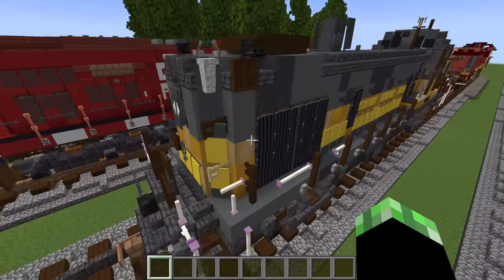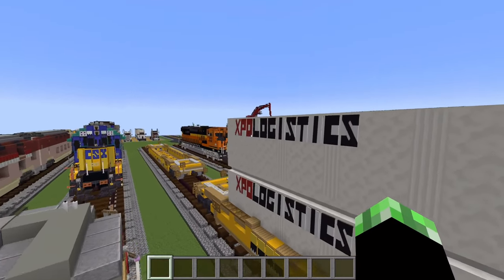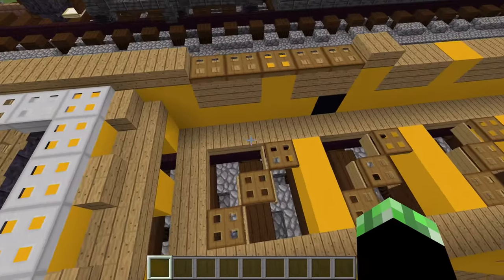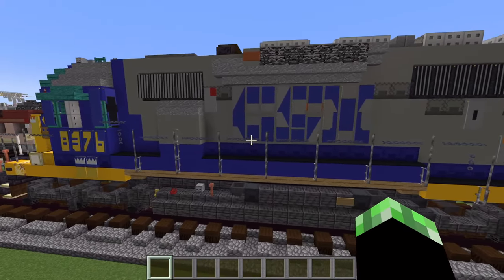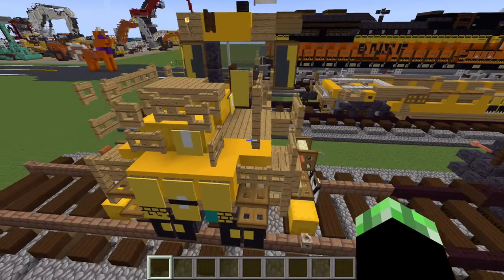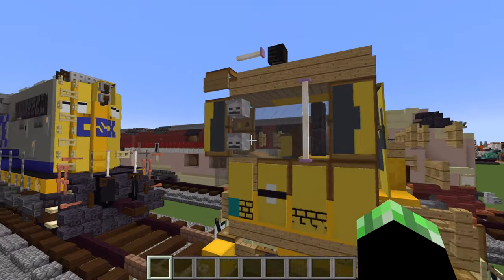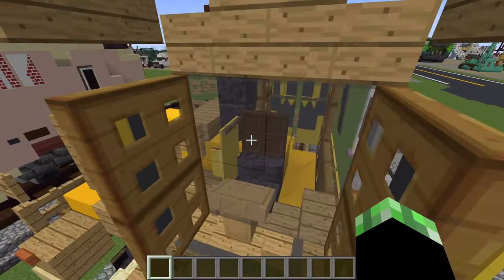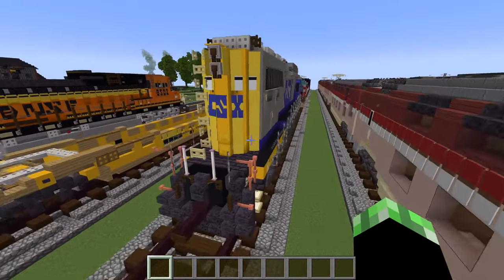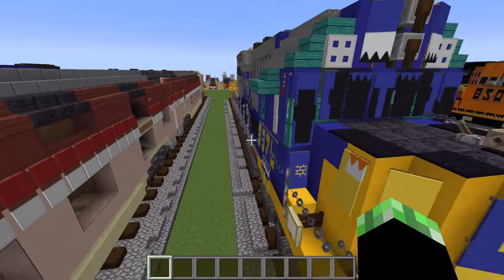Here we have some more rolling stock — this is XPO Logistics livery, pretty sick. Same thing but empty, again the detail here is pretty insane. Now we have a small caboose-style unit, probably a shunter you'd find in a rail yard. He's got the shape down pretty well, with banners and a full interior you could probably access in spectator mode. And here we have a CSX train with blue livery, all the banners, probably an older style — just look at the shape.